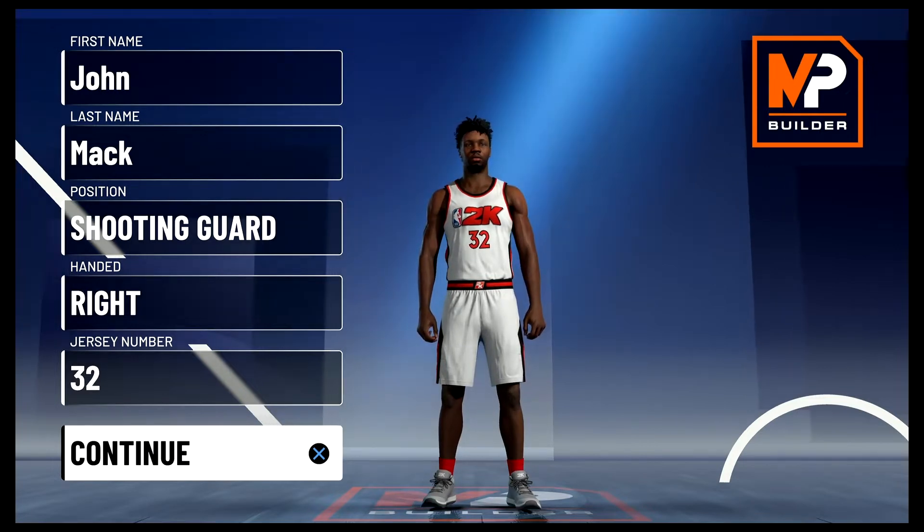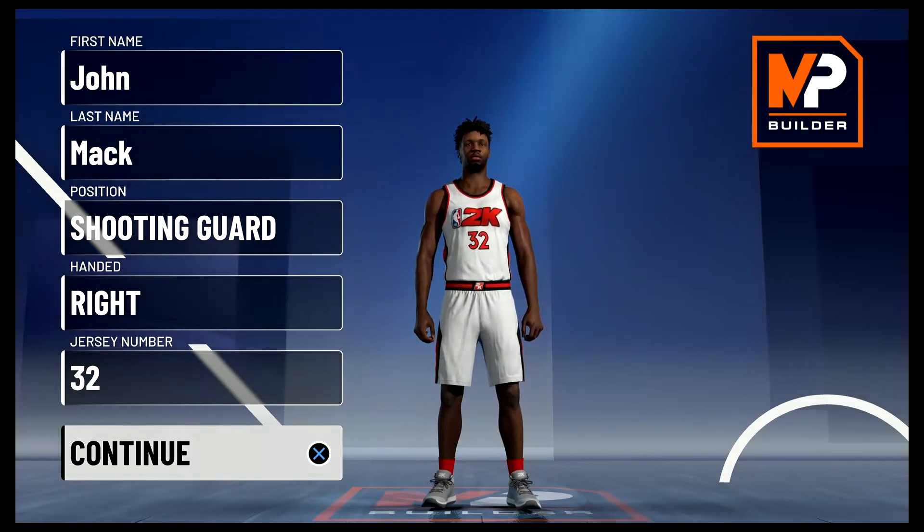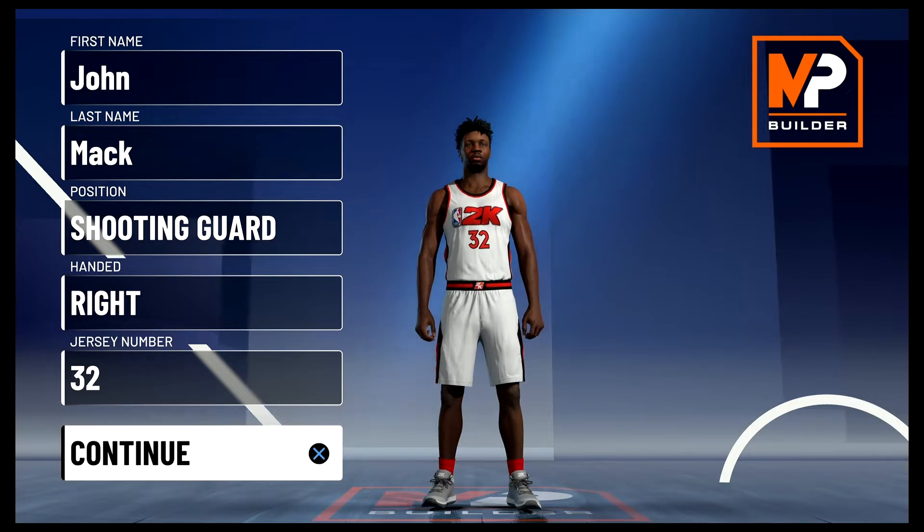What's going on everyone, this is the Mac Roberts back again with another NBA 2K21 MyPlayer builder video. Today we're going to be taking a look at the best Rip Hamilton build. Richard Hamilton was a bucket.